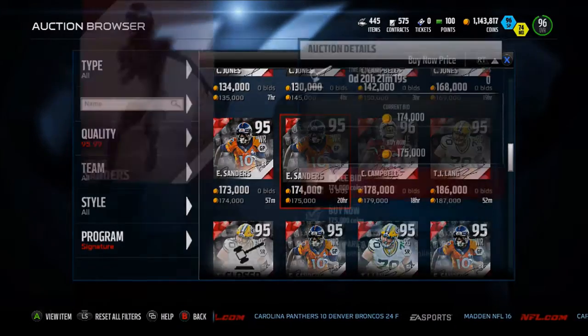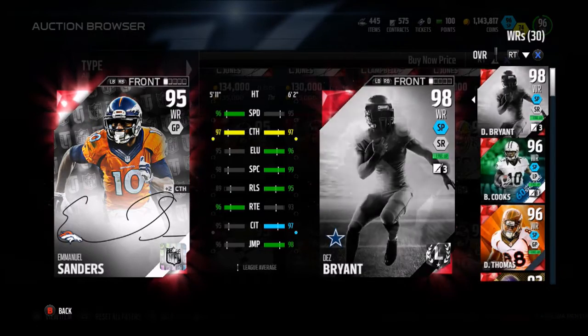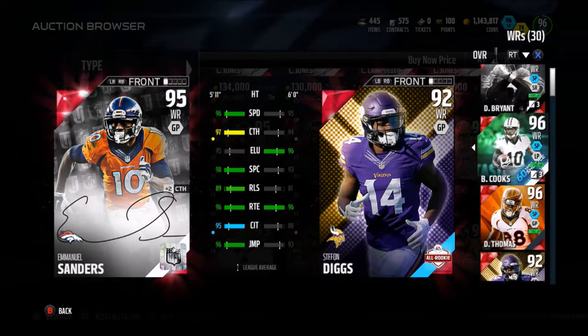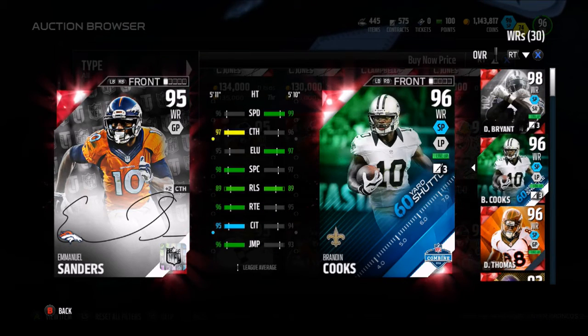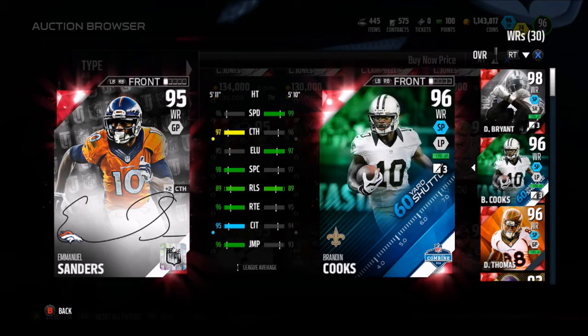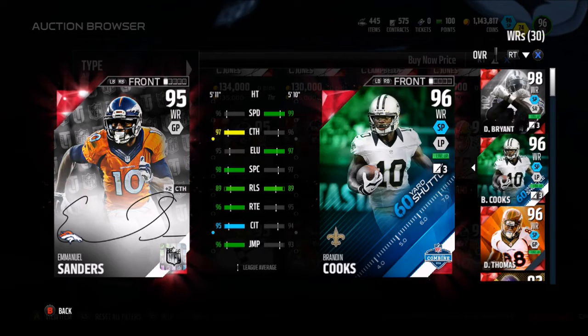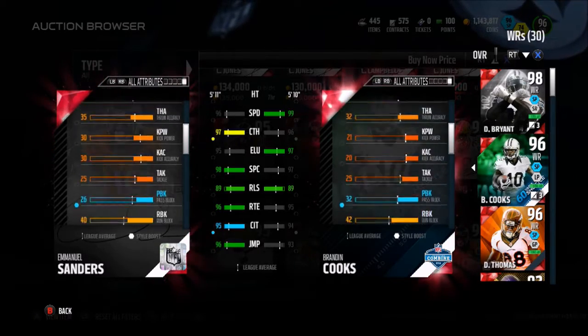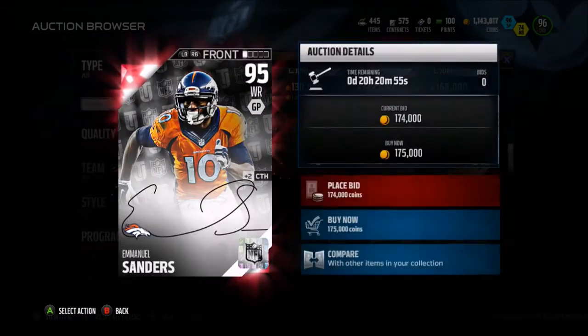We see Emmanuel Sanders, 95 overall. Emmanuel Sanders had a very solid year as well as he did last year. Let's compare him to someone he could probably compete well with — Brandon Cooks maybe. 96 speed, 97 catch, 95 looseness, 98 spectacular catch, 96 route running, 95 catch in traffic, 96 jumping. That is a very good card. Can he run block at all? Nope. That's okay though — he's a slot guy.